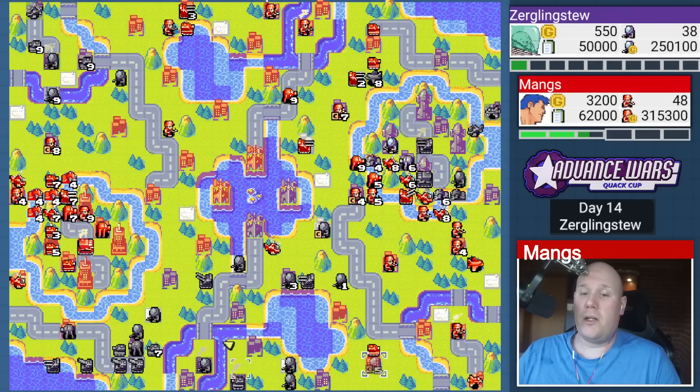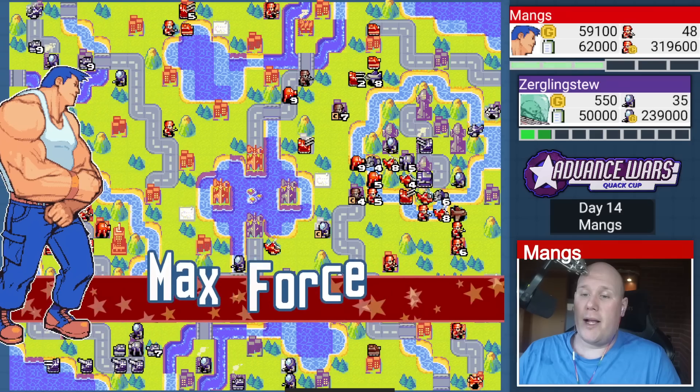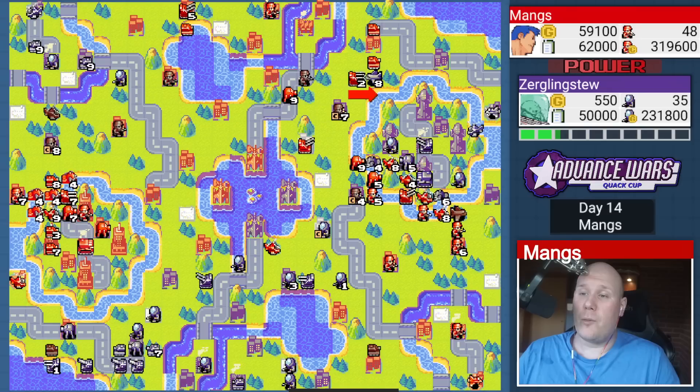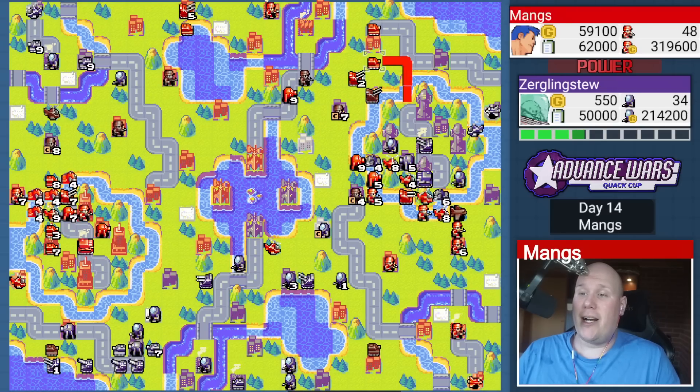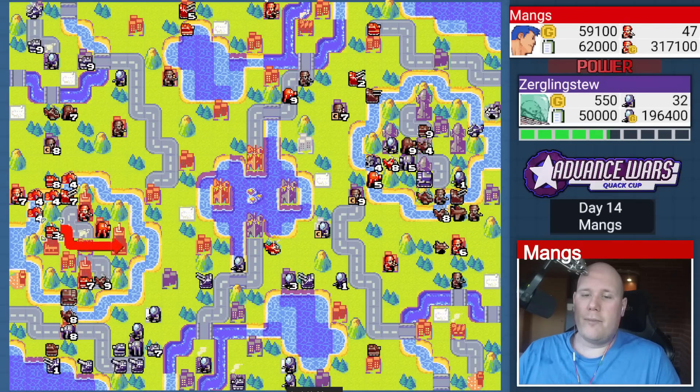Day 14 rolls in — I decide to start attacking him on this side right now. I'm capping a lot of cities all over the map, and his income is going to get hit pretty hard if he doesn't interrupt this. Bomber comes in, I take out his black boat, and I pop Max Blast — why not? This allows me to kill his anti-air, or almost kill his anti-air — it would have, if it wasn't Von Bolt. And more importantly, it allows me to take out his bomber, which was his lifeline here. The fact that thing is dead now is pretty bad for him. His black boats are starting to fall as well. He has a mega tank, but I can use a battlecopter to block his base — he has a fighter though, so he'll be able to dislodge it.